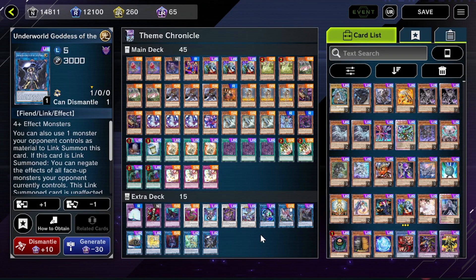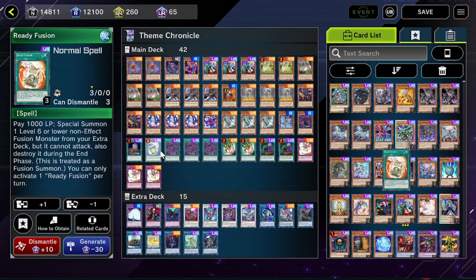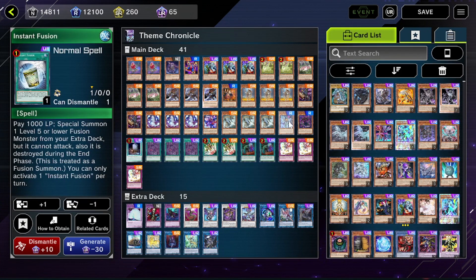I see this deck probably being pretty good. If you take out cards like Ready Fusion and Instant Fusion, you can actually get this deck down to a pretty budget build — because again, most of it is in the structure deck or in the absolutely free deck you get just by playing the game. So this is definitely deck number one. I'm probably going to be bouncing between a few different decks in this event because I find using different decks quite fun, but this is definitely one I'll be playing.